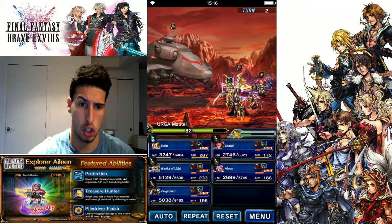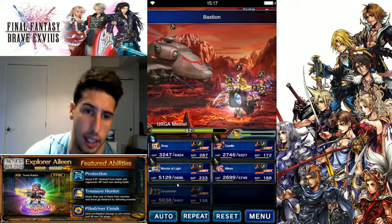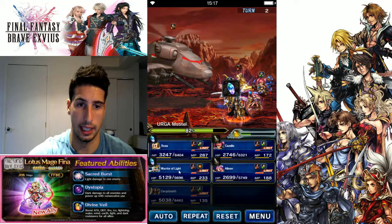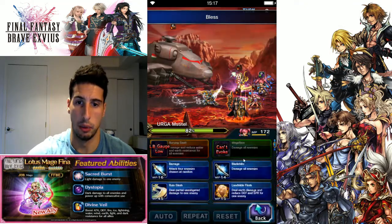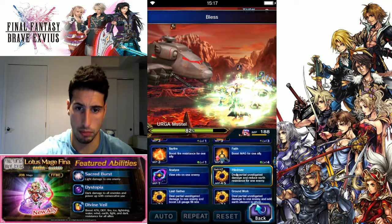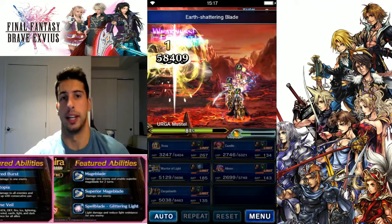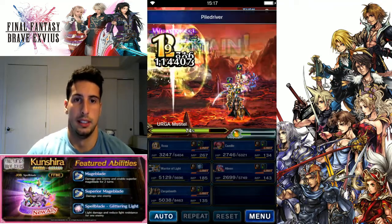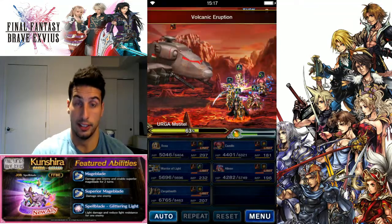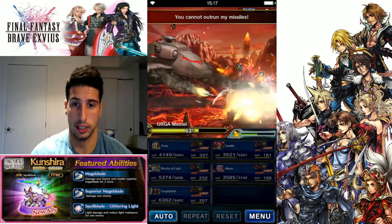We're gonna cast Bastion to cover everything, and we're gonna break his attack and magic so he'll be doing a little bit less to us. Then with Eileen and Camille we're doing earth shattering blade and pile driver, and we're doing the damage — a little bit more this turn.